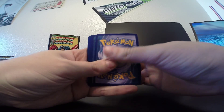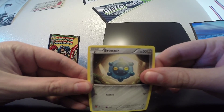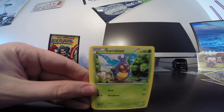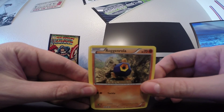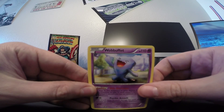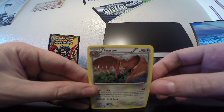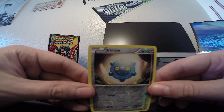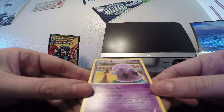TCG card to the side. Karrablast, Roggenrola, Bunnelby, Wobbuffet, Lysander's Trump Card, Ferroseed. Our reverse holo is a Bronzor, just a common card. And our rare is a Swellow, non-holo rare.